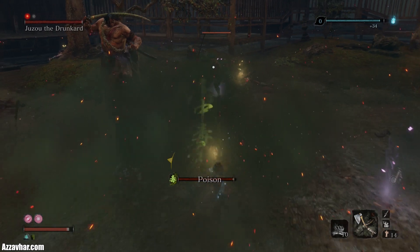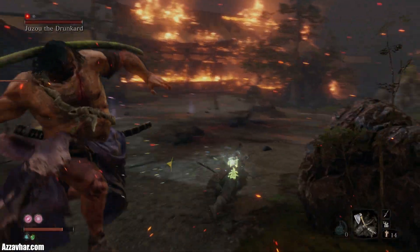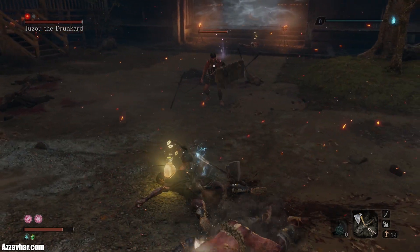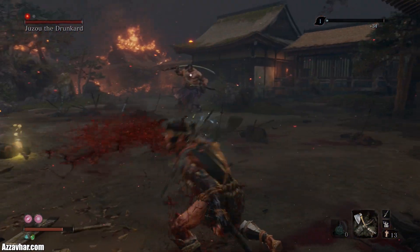You may also get poisoned, so if you do just use an antidote to cure it. Keep concentrating on taking out all the extra enemies. Try to be aware of where Juzo is whilst you're doing this, because you really don't want Juzo to hit you with his sword as it can hurt a lot.